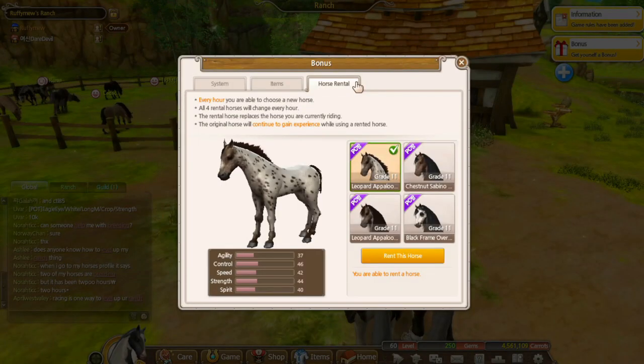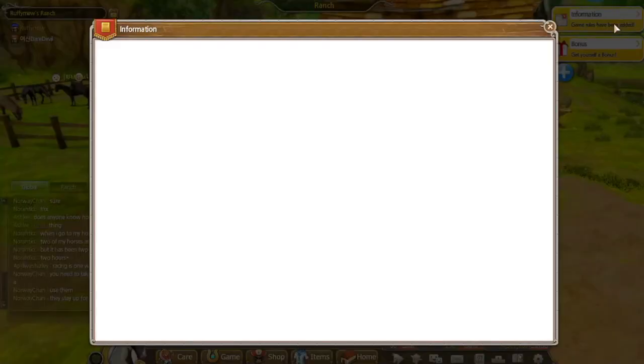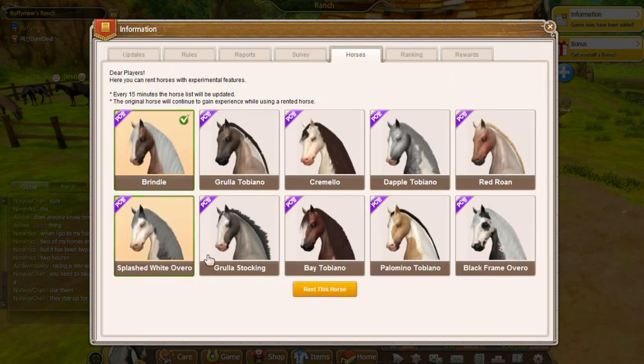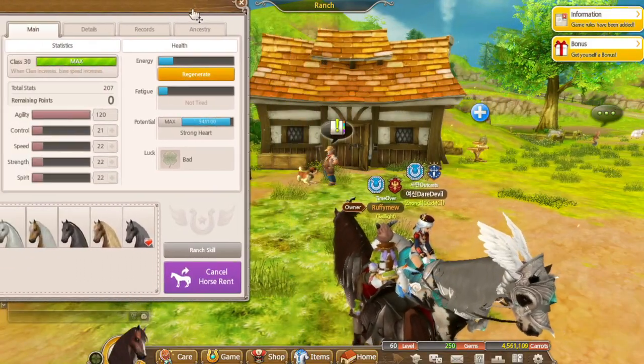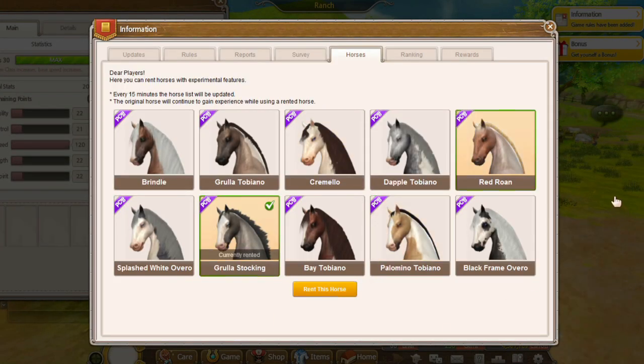Tip number nine: if you can't find a horse that you need, remember the rental horses. You can go into the information tab in the horses tab and these horses will have similar stats to the rental horses. These horses also change after every 15 minutes rather than every hour, so you can check back if you couldn't find what you were looking for. An easy way to look through all the horses' stats is to open your horse profile and then move it to the corner of your screen.